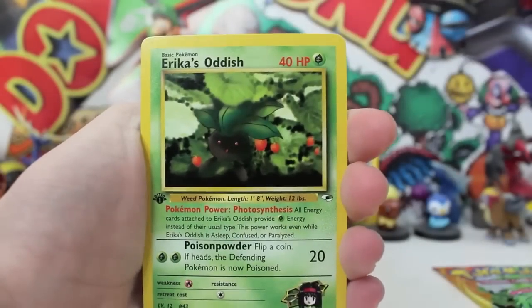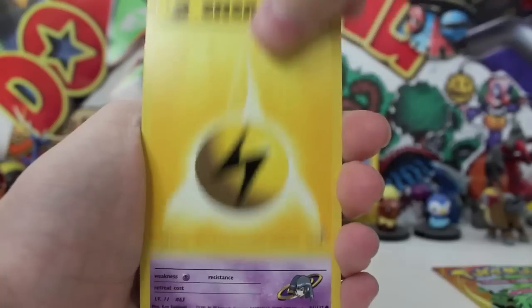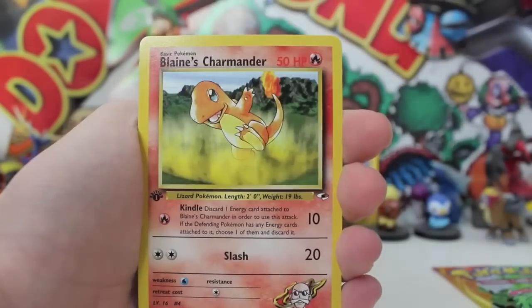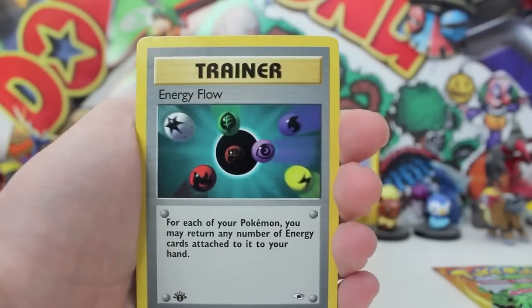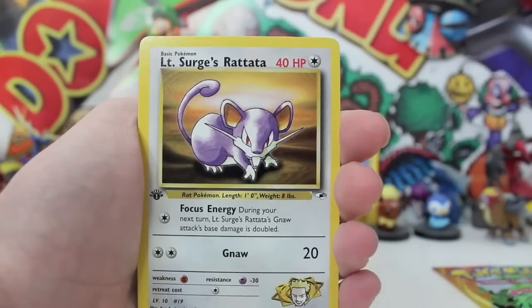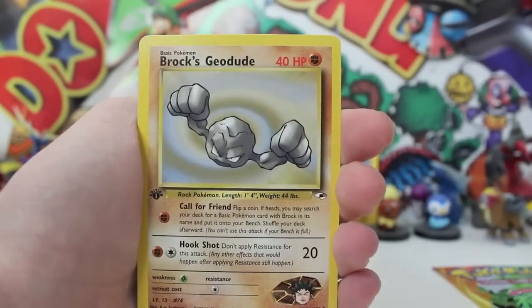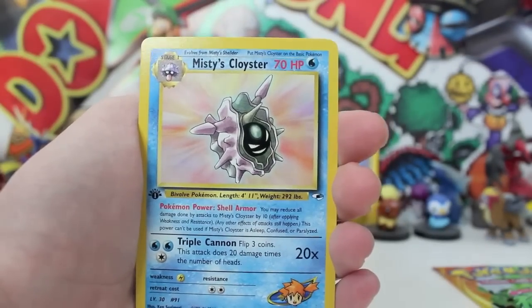We've got a Lieutenant Surge's Raticate. An Erika — what? That's really dark. An Erika's Oddish, I think. First edition Electric Energy. Sabrina's Zebra. Blaine's Charmander — so that means we could get Blaine's Charizard in this. We've got Energy Flow — that's sick. We've got Misty's Goldeen as well. Lieutenant Surge's Rattata. Brock's Geodude. And Misty's Cloyster — womp womp womp. But that's not too bad — first edition Misty's Cloyster. And one more at the back.